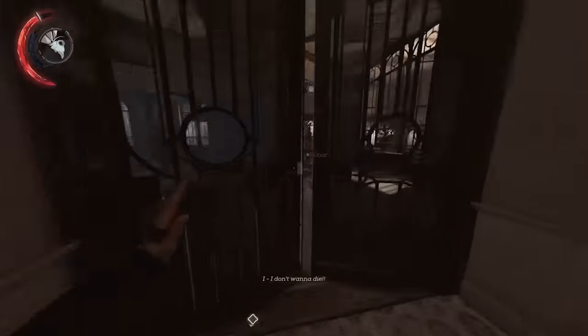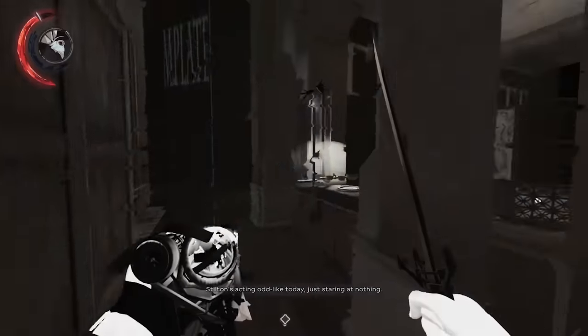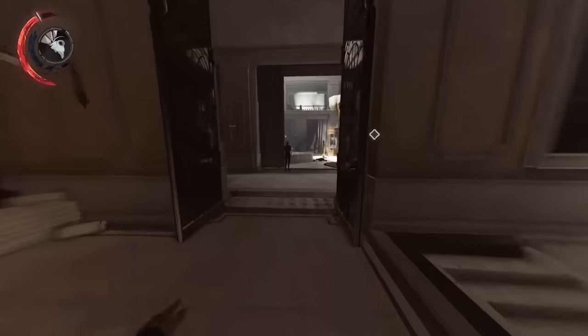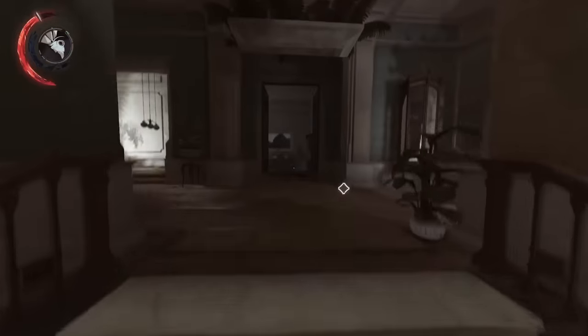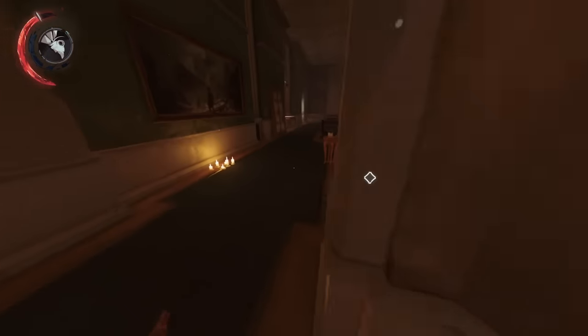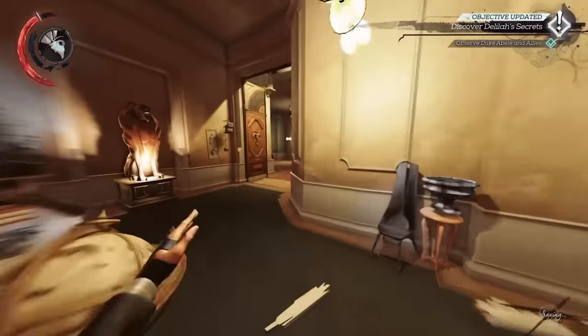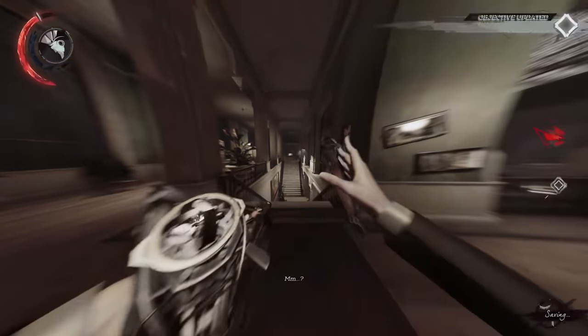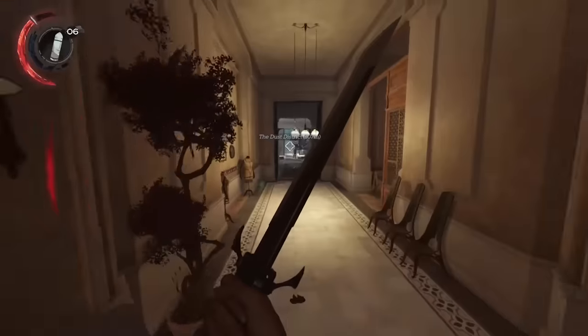Saradeth runs into a closet and switches to the present to show that there was an oversight in development where this closet is out of bounds in the present, and we can easily see the template textures floating around. After coming out of the closet, Saradeth is now running back to the seance to hit the trigger as the animation ends to update the objective.